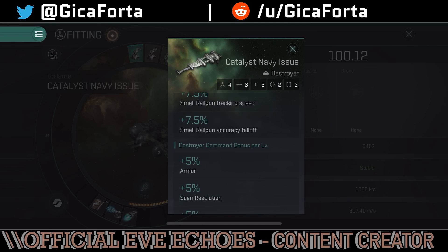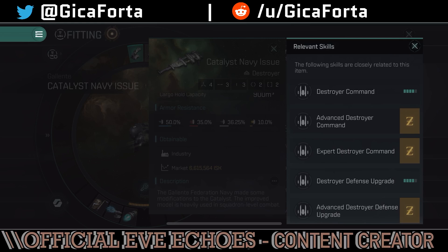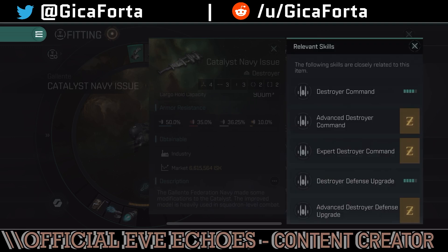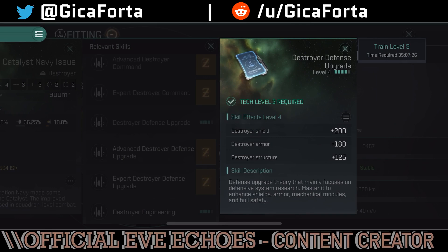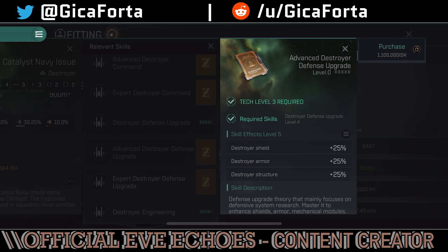Let's take a look at the actual skills. We have the button here for the recommended skills and we get the destroyer command basic, destroyer command recommended, and advanced and expert destroyer command. Each one of these gives you bonuses to velocity and inertia modifier. Things change when you go into defense upgrade — you get destroyer shield, destroyer armor, destroyer structure, and with the advanced and expert tiers you get percentages.